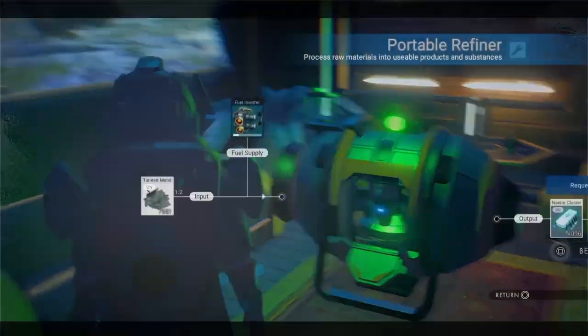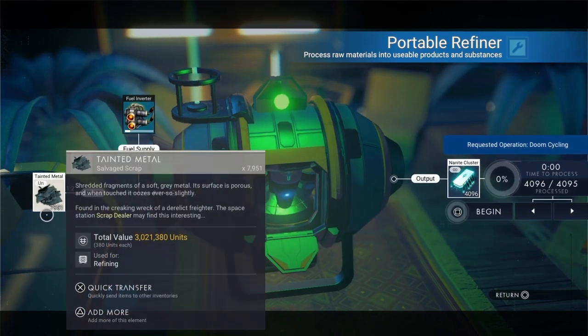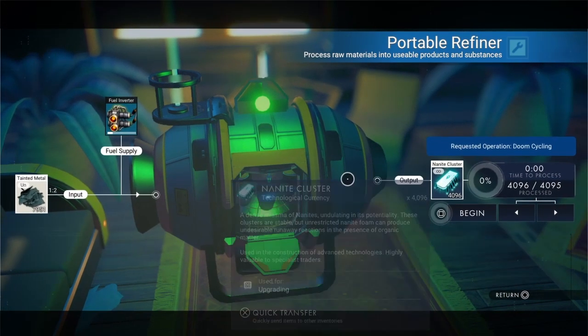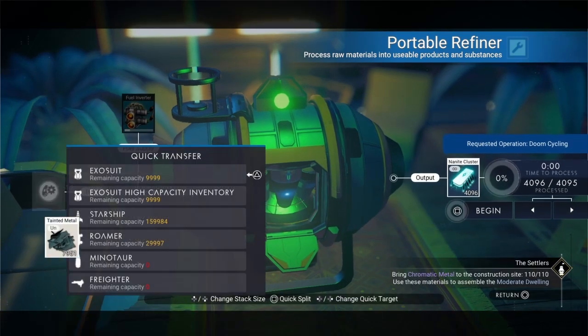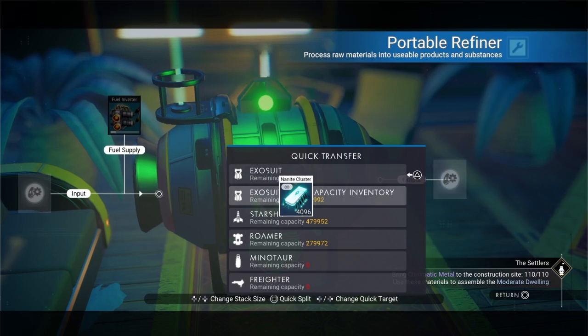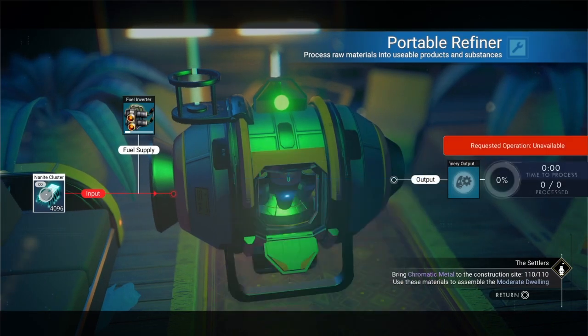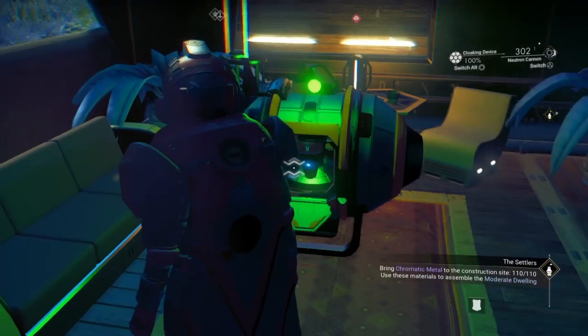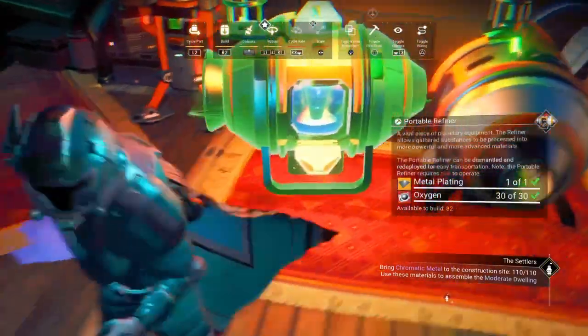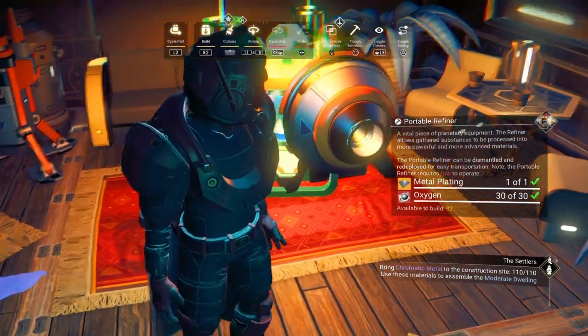The first thing you'll need is a refiner. Put tainted metal in and get all the nanite clusters you need. To cook tainted metal and get the nanite clusters, put tainted metal inside your exo, get the nanite cluster, put it inside that slot, then get another refiner and shove it into the other one.